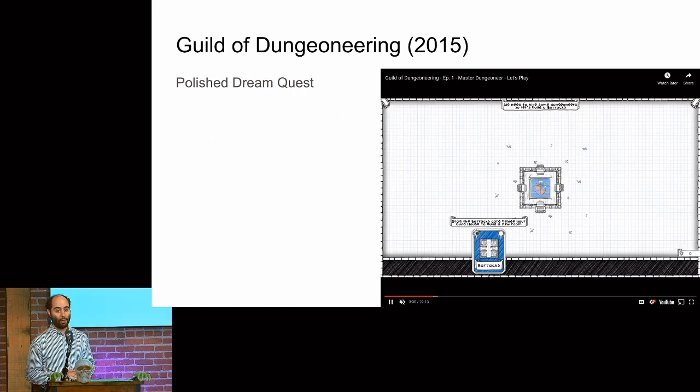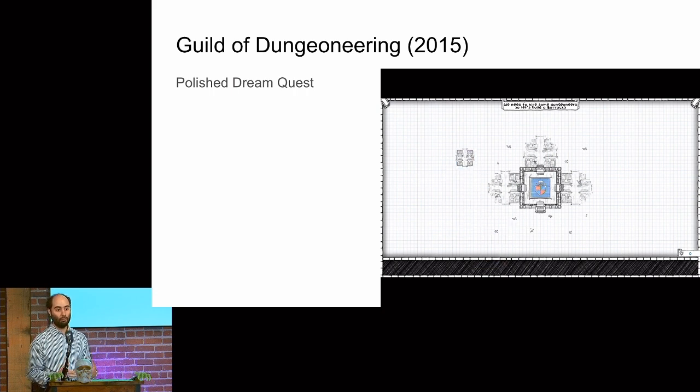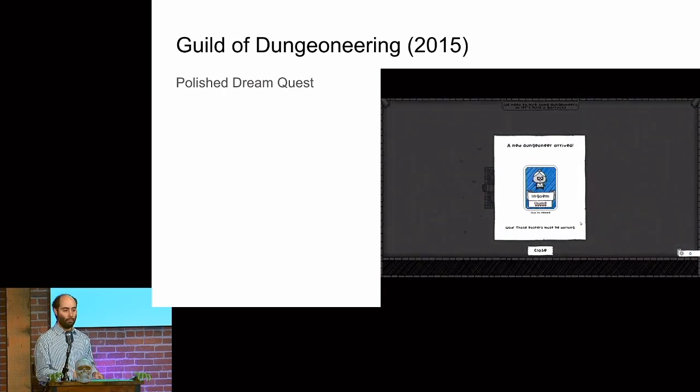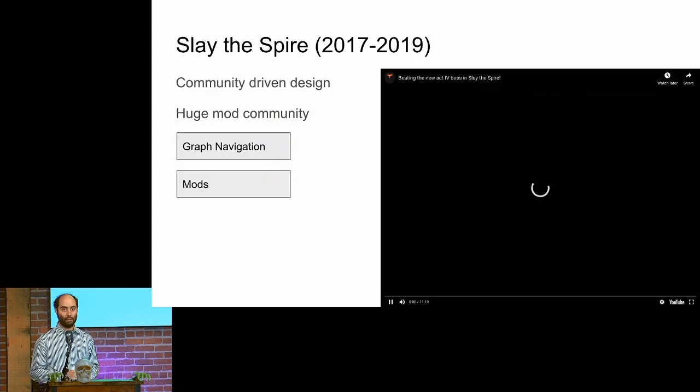By 2015 there were already polished versions of what Dream Quest was doing. Guild of Dungeoneering is a successful Steam game that was already building out the map and moving your character around in a traditional roguelike format with cards, including the pick-one-of-three mechanic where you're placing equipment or your character by making choices from three. This was something Guild of Dungeoneering was doing.